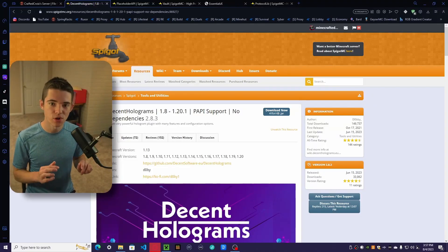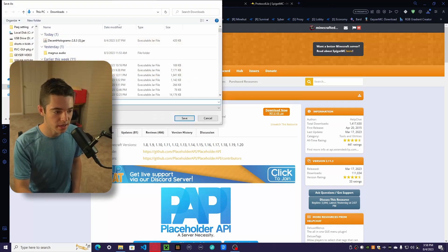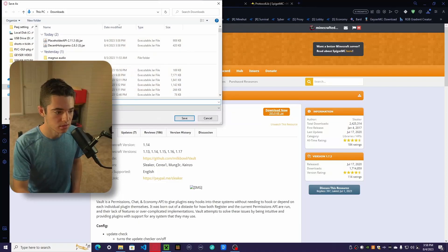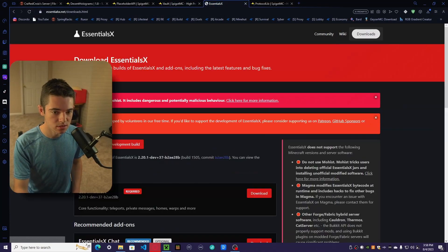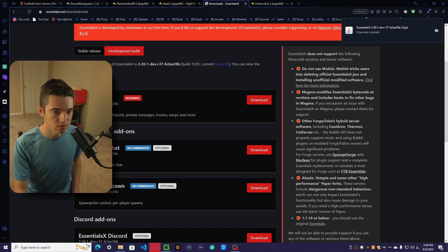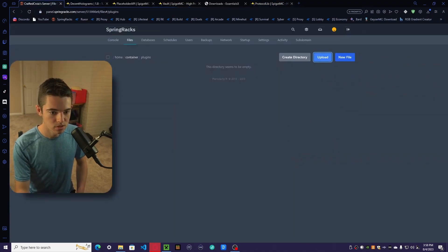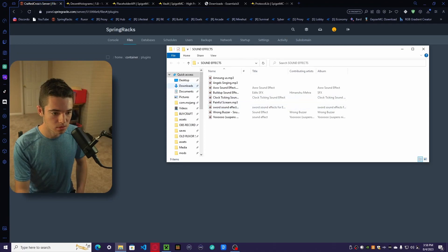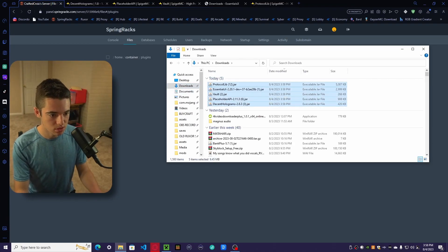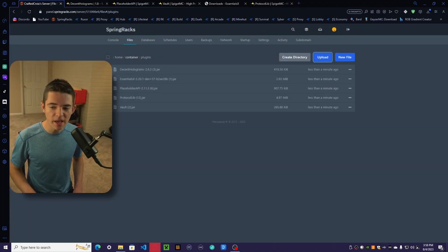The first thing we need to do is install all of our plugins. The first one we'll need is Decent Holograms. You can download these in whatever order you want. We need PlaceholderAPI, then we need Vault, we need EssentialsX — so you can go to Downloads, Core EssentialsX, download that — and then download ProtocolLib. Now that we have all of our plugins downloaded, we want to upload them. I'm just going to select all of them and upload them to my server.